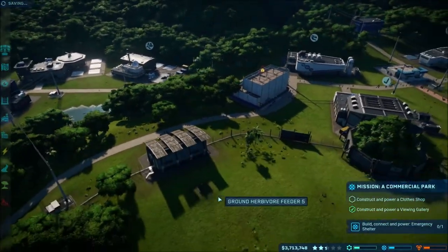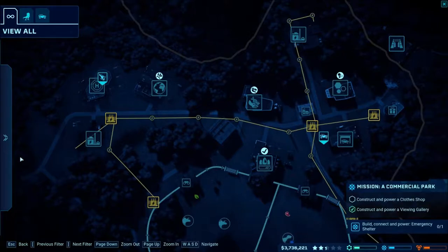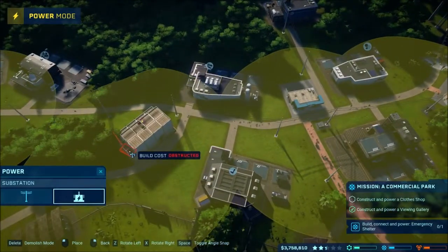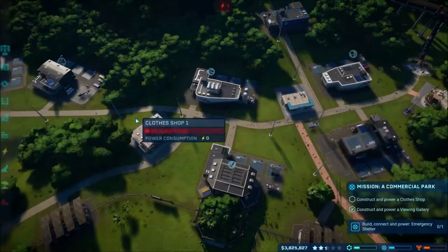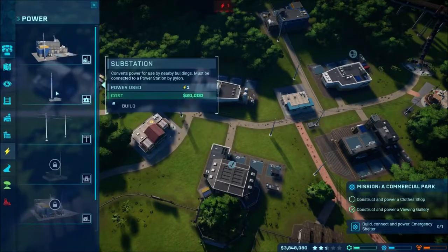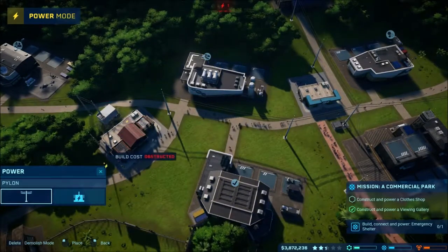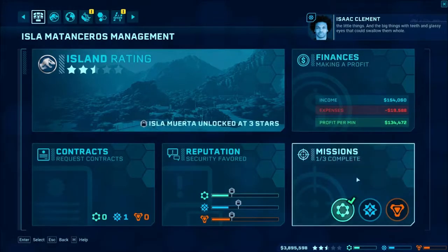I assume it will be powered, but I may just need to add a power station here. Let's go ahead and look at our map real quick. Yeah, we need to put a power path in here so it covers up this gap a little bit, and we'll rotate it around. Let's use the landscape tool to smooth out this area and then allow it to go in there. There we go — so that way if we want to put something over here it'd have to be pretty small. It should be all powered up now. We got our clothes shop all set up to serve our guests.